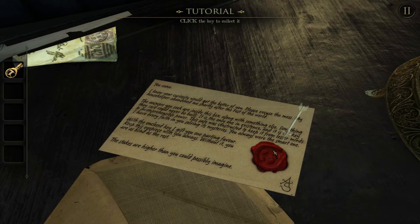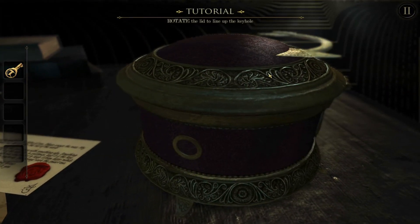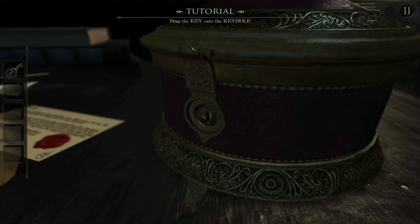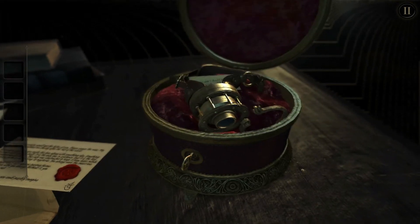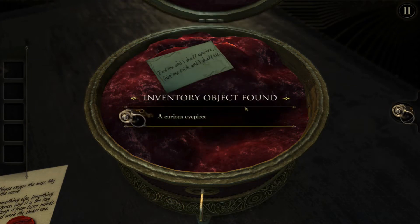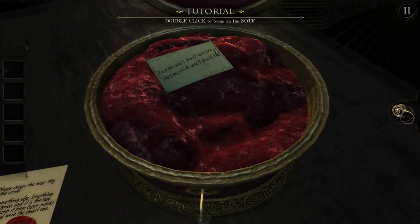Inventory object found: a small brass key with an animal motif. Rotate the lid to line up the keyhole. Drag the key to the keyhole - basically it's showing us how to interact with the environment. Pick up the eyepiece - curious eyepiece, interesting. Click the eyepiece icon to wear it. Click the eyepiece to remove. Double click to focus on the note.